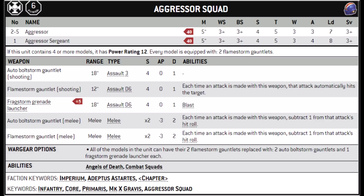The Aggressor Squad is an Elites choice for Codex Space Marines, costing 40 or 45 points, and you get between 3 and 6 of them in a unit. They have a fairly typical Gravis Armoured Space Marine statline, with Movement 5, Weapon Skill and Ballistic Skill 3+, Strength 4, Toughness 5, 3 Wounds, 3 Attacks, Leadership 7, and a 3+ save. They're pretty tough defensively and have a decent number of attacks, though they can be a little slow.